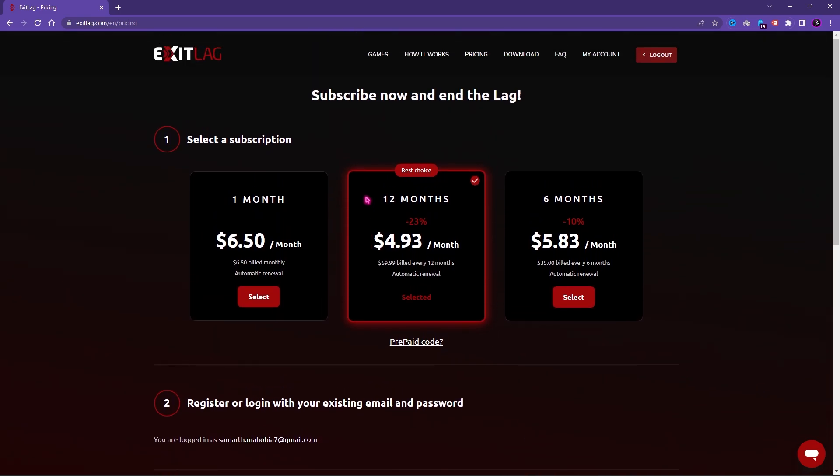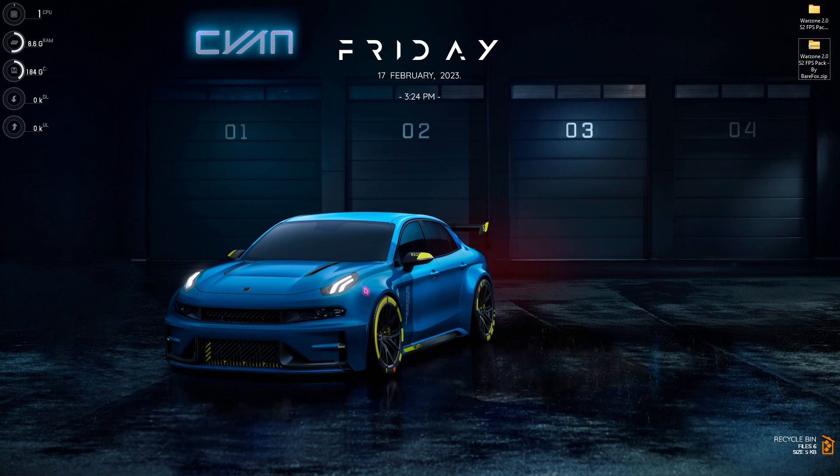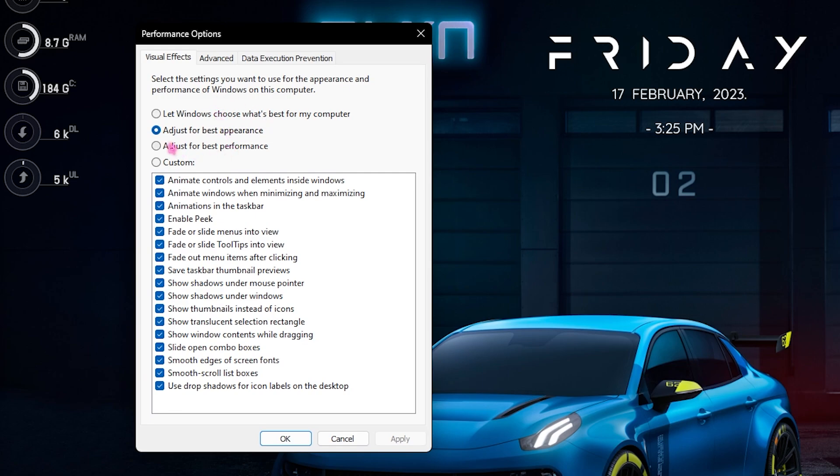Step five is de-animating Windows. Whenever you move your mouse you can see animations — this step will totally remove them. Search for Adjust the Appearance and Performance of Windows, and once you're in Performance Options, click on Adjust for Best Performance.